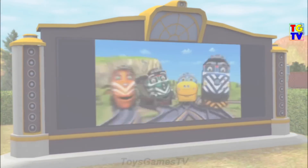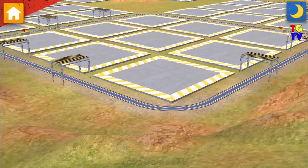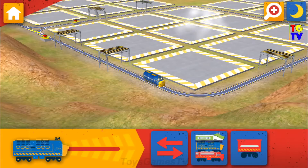We're the engineering crew. Chuggington, ready to build. Tap the play button to get started. Okay, trainee, let's get to work. Choose your Chuggor. Rooster! Great. Now drag this slider to get moving on the track.